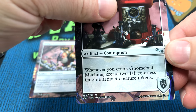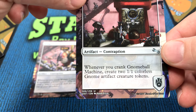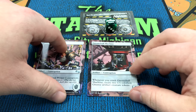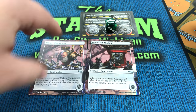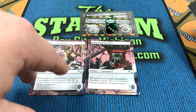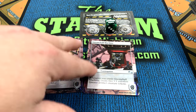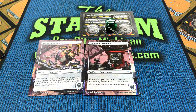In this case, whenever you crank Gnome Ball Machine, create two 1/1 colorless gnome artifact creature tokens. So then when that ability resolves, I would get my tokens and continue my turn as normal. So as you play throughout the game, you could end up with many different contraptions on some or all of the sprockets. So that is how contraptions work. We finally know.